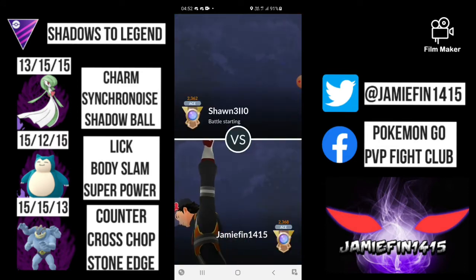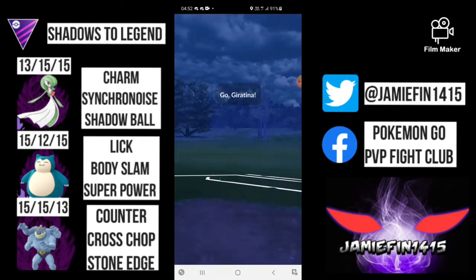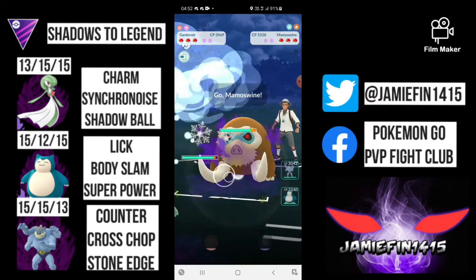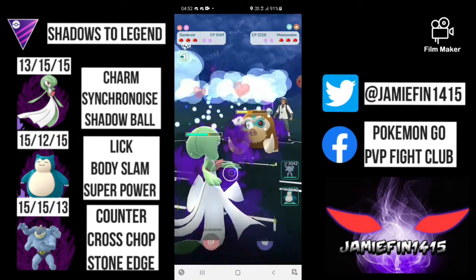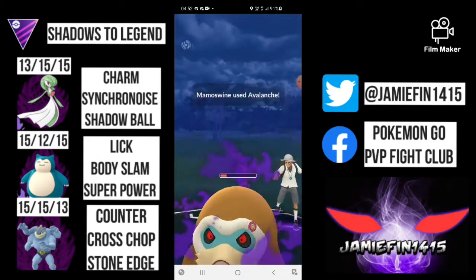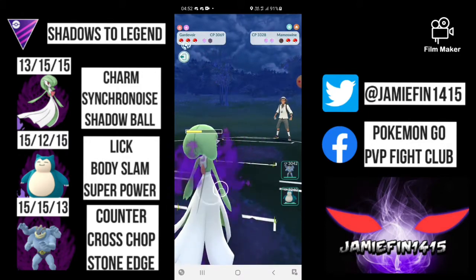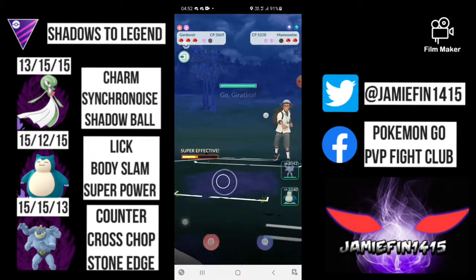Despite one of the worst leads Gardevoir could possibly see — I think it probably is the worst lead — in the next game we pick up a fairly neutral lead. I say neutral because the Ghost-type attacks from Giratina do hit us for super effective. The opponent switches out and I've got no intention of switching because I've played the Gardevoir-Giratina matchup numerous times — it isn't actually that great for us. So I'm just going to charm this Shadow Mammoth line down completely and I've got every intention of putting big thick best buddy Snorlax onto that Giratina.